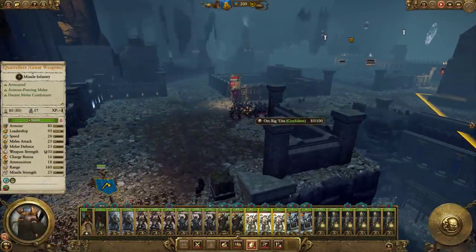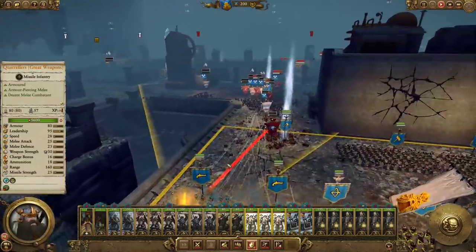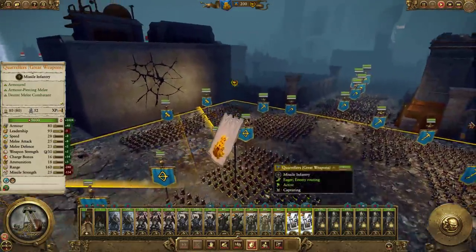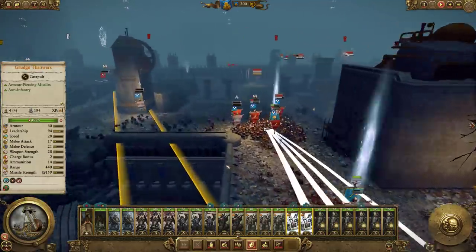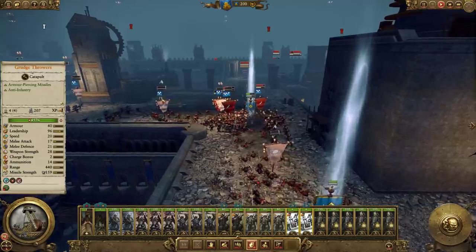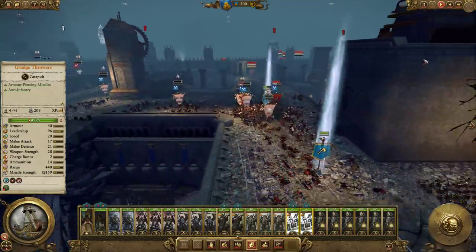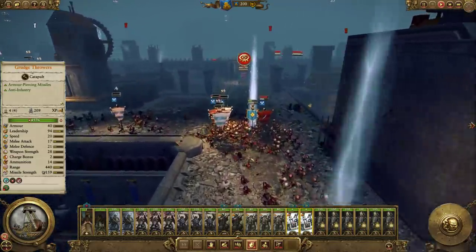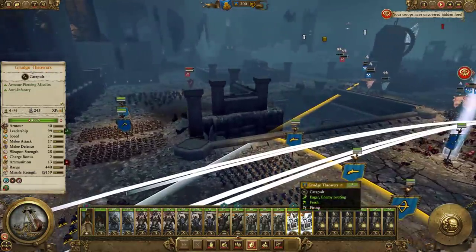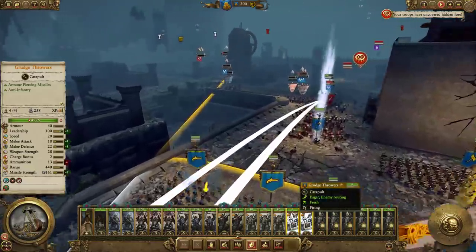On Legendary difficulty, you cannot rely on melee infantry to dish out their worth in damage — they will never do it, especially against Greenskins. You have to rely on missile units, which is why the walls can't be utilized, because it's really obstructing for missile units — they miss a lot, unless you get the absolute perfect shot.